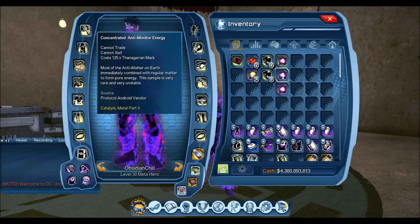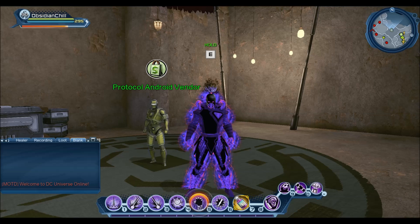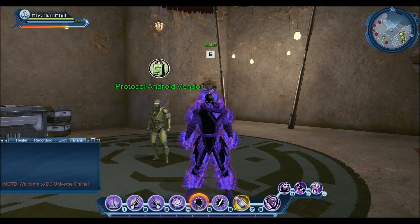Now it involves catalysts. The first three catalysts you'll need are from the mark system. Unlike the previous Justice League Dark, there's no CR lockout on these, so as soon as the DLC drops and you have the proper CR to run this content, you can purchase these items. They're all found on the Protocol Android vendor. Each one: the Diluted costs 50 Thanagarian marks, the Concentrated costs 125, and the Potent costs 200 marks — 375 marks altogether, which is the typical cost for a vendor collection.